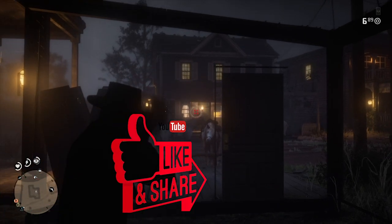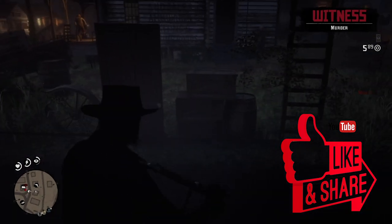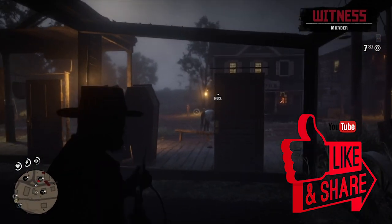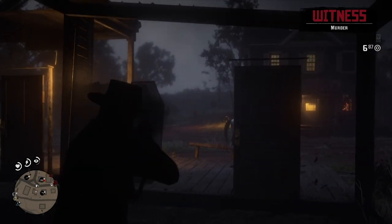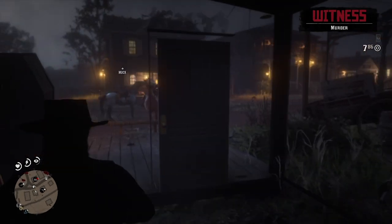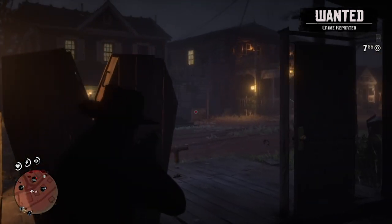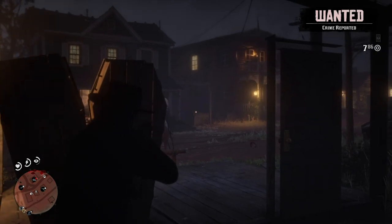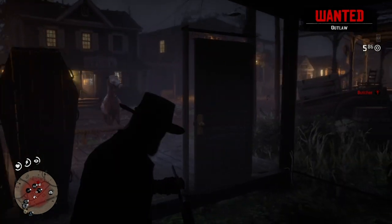One thing with this glitch: you can only shoot through the front side and back of the building — you can't shoot through the left part over there because technically that is another building, so it doesn't work. Also, there are a couple of coffins right in front of the door and some barrels on the side, so you still can't shoot through those.